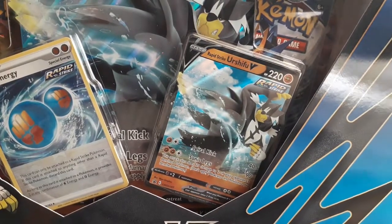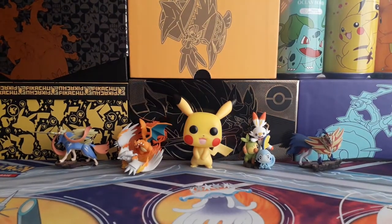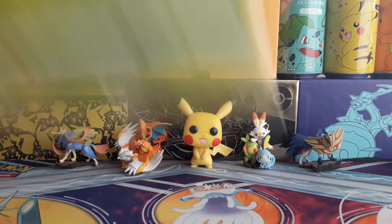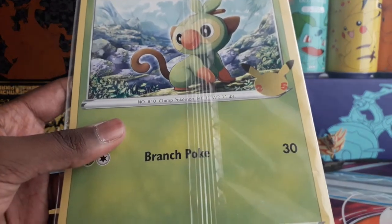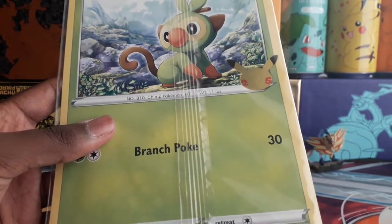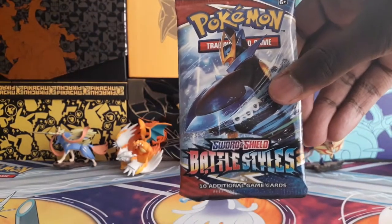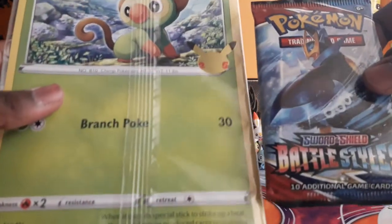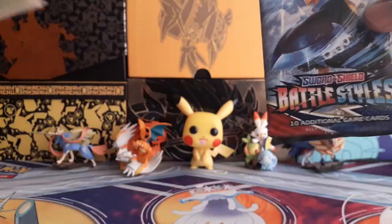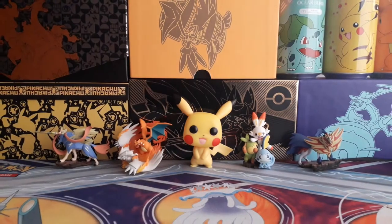I don't think I'll ever be able to fit a box in frame, but there's the box. I got this Grookey 25th Anniversary, these three jumbo cards of the Galarian Starters, as well as a Battle Styles booster pack. I was supposed to open this in the video where I opened the Galarian Rapidash V-Box, so I'll just open these up now.